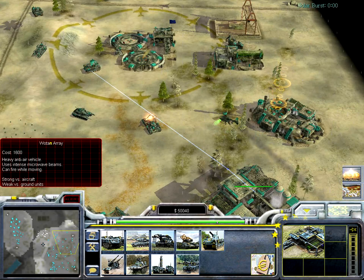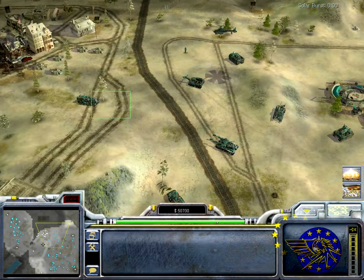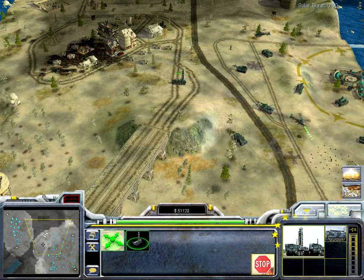The mobile sensor array is basically just the detection unit for the ECA. You can deploy it and then it has a very large detection range where you can see stealth units.